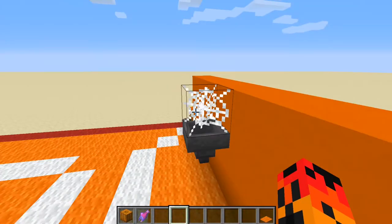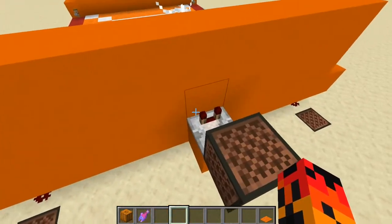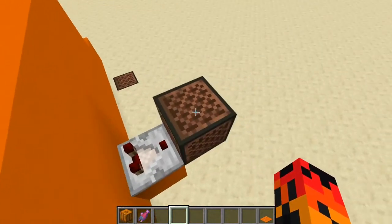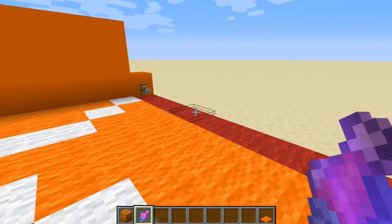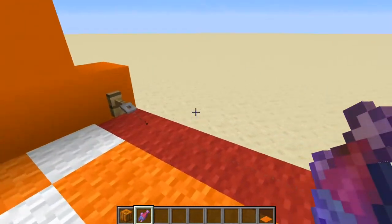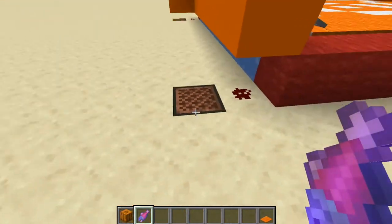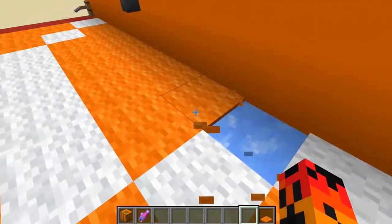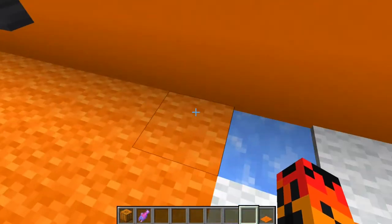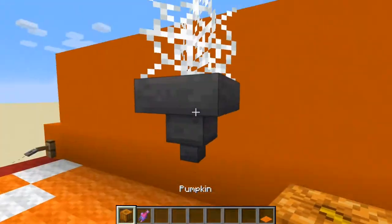If you want to make it so it makes a noise when you score a point, you just take a comparator output from the hopper and run it into a note block. To make the out of bounds system, we just have a tripwire hook, then string, then a piece of redstone and then a note block. The last thing is to put either blue ice or packed ice under the floor so that the items travel better and it's easier to play.